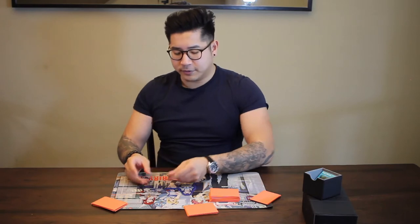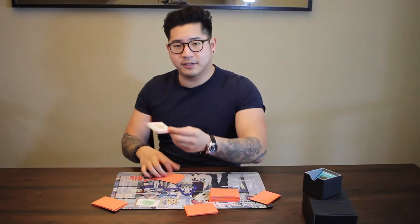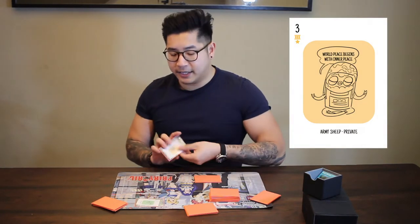I'm going to go counterclockwise and attack Kenny. Let's take a look at my hand — I have a decent hand. I have four different archetypes: wolf cards, business sheep, army sheep, and kitchen sheep. We start the turn by starting the combat. Any card is fine — there are no extra rules for which card you use for attacking. So I'm going to put down the three business sheep card and attack Kenny with it.